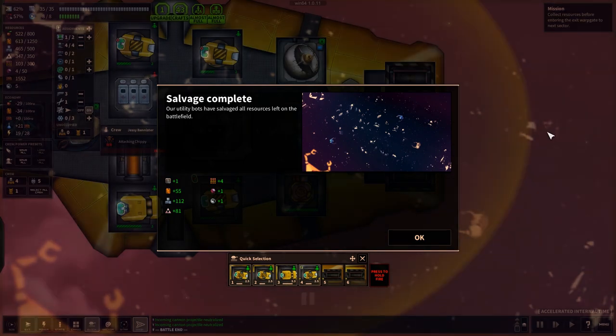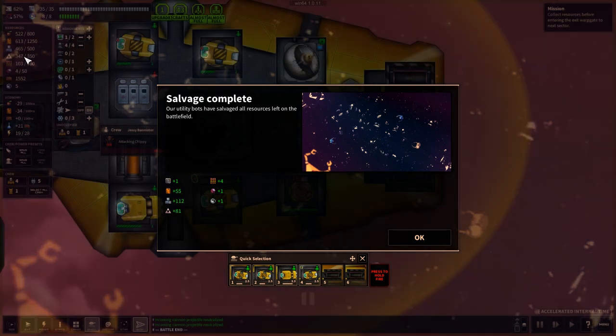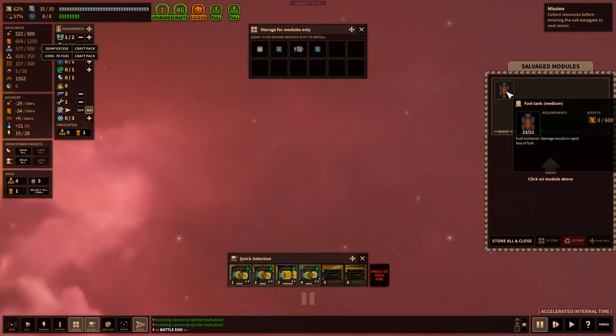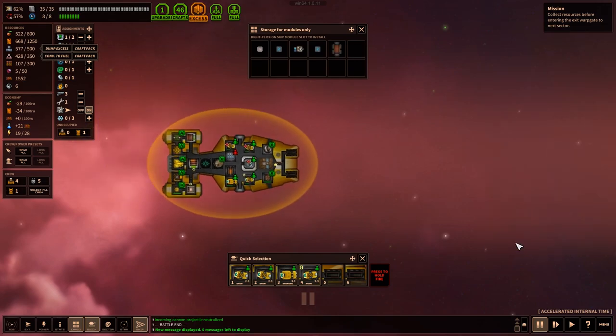We have successfully destroyed that ship. Salvage complete — utility bots have salvaged all resources left on the battlefield. We got modules, extra fuel, metals, and exotics we can sell. We're going to be overladen with space. Fate points come into play — every time you die and restart, you get some points back to use in your next game. We got one fate point and only one module — a fuel tank we'll probably just dismantle. Let's store all.